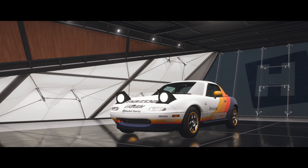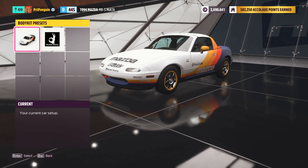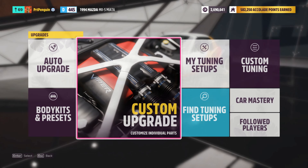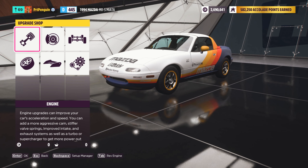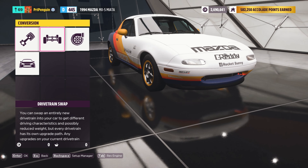Look at that bad boy, looking good. So first, let's go into body kits and presets and see what kind of body kit I can put on here. That'd be sweet if I was trying to go low, but I'm trying to go high — trying to go off-road. So first step, let's go to the conversion and make this bad boy all-wheel drive.